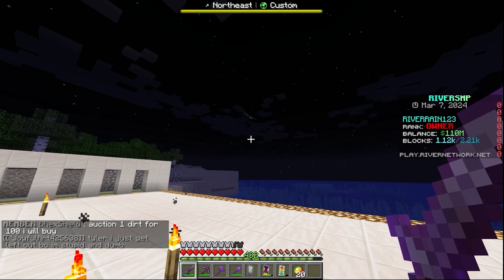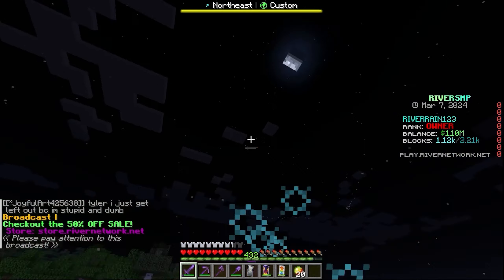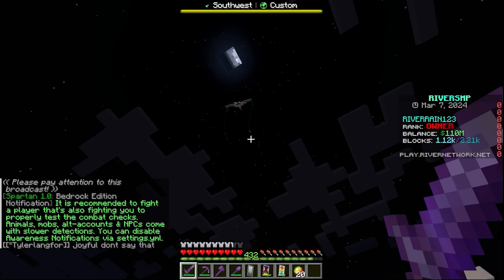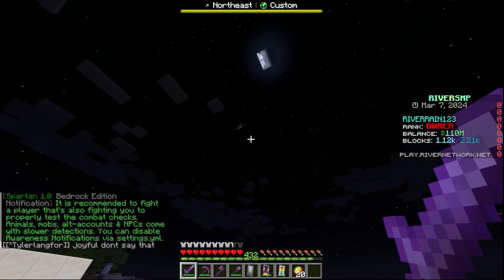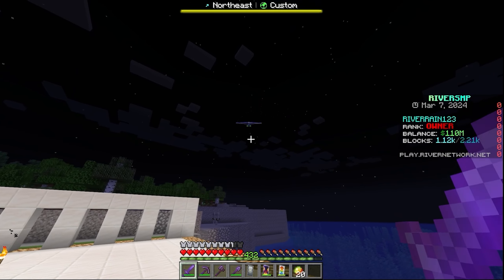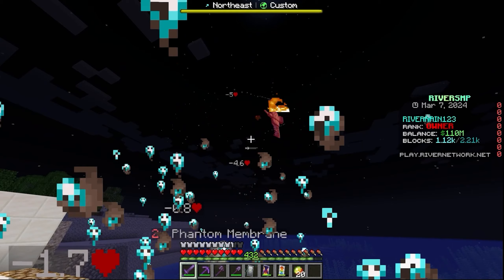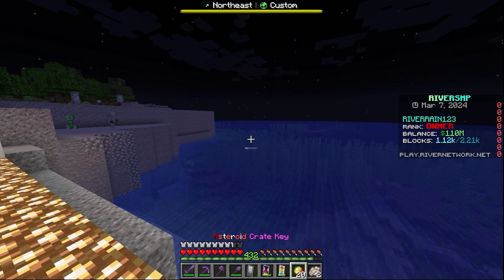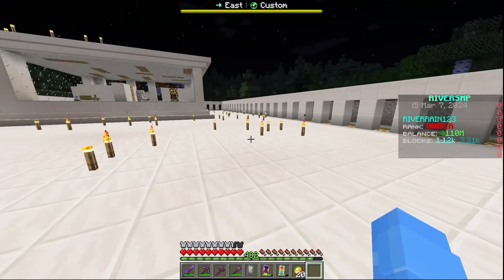Why does this phantom keep coming after me? Get out of here! We're about to go and kill this phantom right now. This phantom is so annoying — come back down here, I dare you! Looks like they might actually be coming again. The final blow — yes, there we go. We got two phantom membranes. We don't even need this though, I'm just going to chuck it out. Bye-bye.